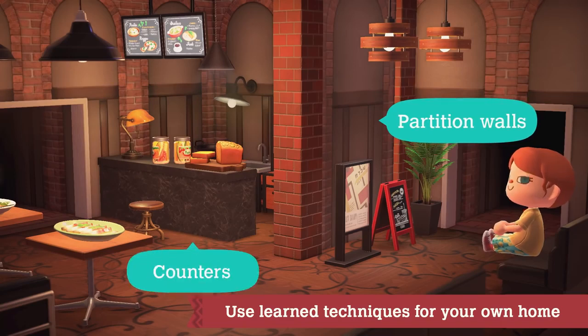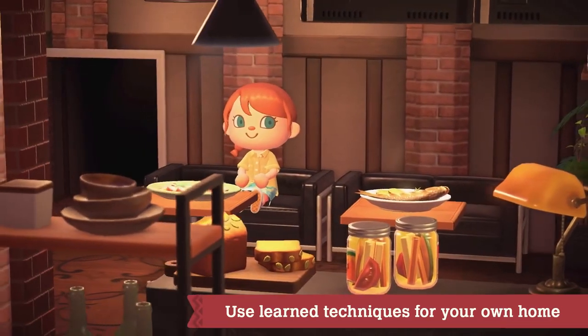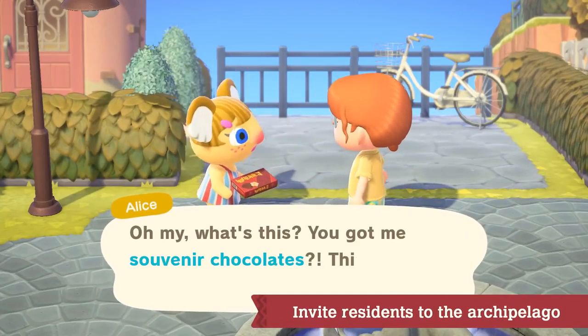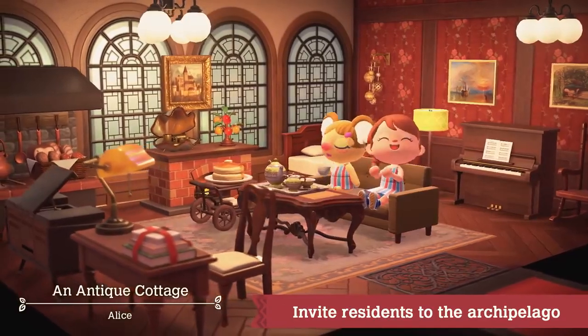Design techniques acquired while working with the Paradise Planning team can be used on your island. And by gifting your residents a special souvenir from Paradise Planning, they may even ask you to design a vacation home for them.